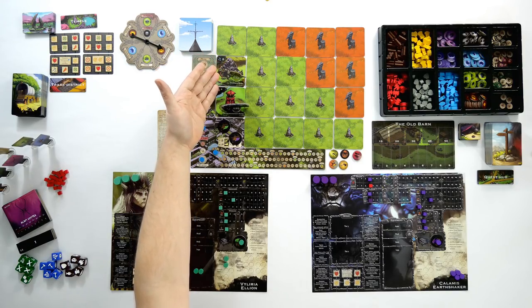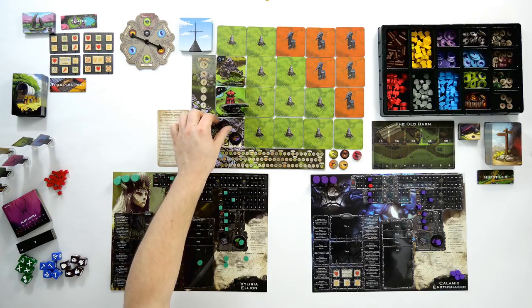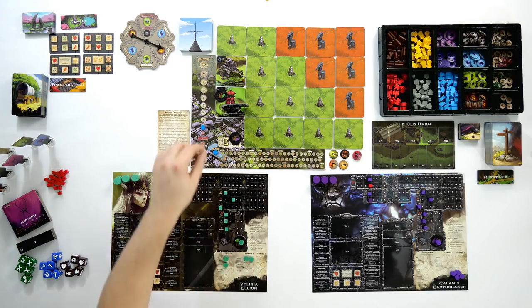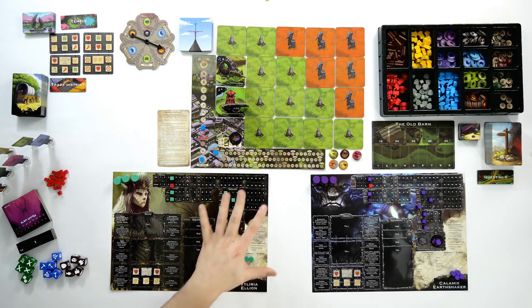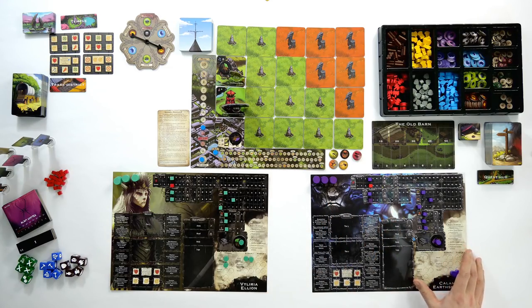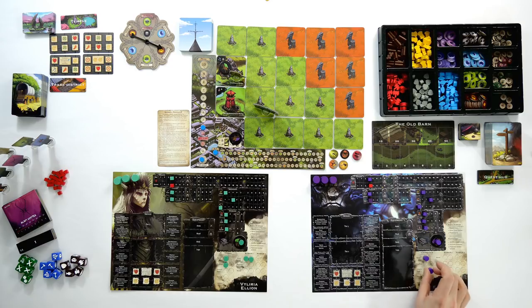She then does an explore action — she takes this tile, turns it over and reveals what's there. We found a mine with the gather symbol and ore, meaning if her worker was there she could use the gather action to collect ore. With her next two actions she moves her worker — the worker has movement of 1 so she moves it up twice toward that ore location. That represents her four actions. Play passes to the next player. Earthshaker has no creatures and no impairments so Earthshaker does four actions, moving across to a location and then exploring.